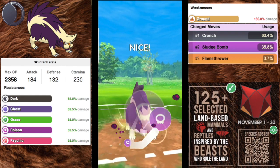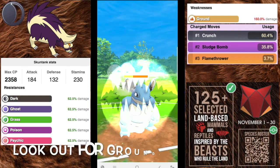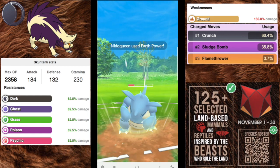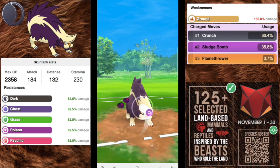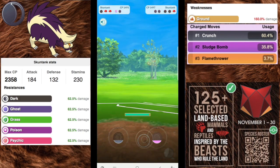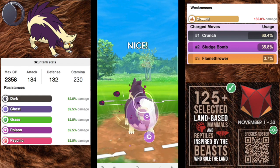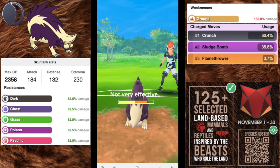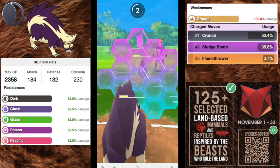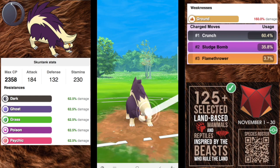With the charge moves, Crunch is necessary. For the secondary move you have some wiggle room — you can go Sludge Bomb for extra poison coverage, or Flamethrower which helps against ice types and in the mirror matchup against another Skunktank. You definitely want Poison Jab as the fast move. Skunktank is a soft counter to Charm and fairy users, so it's a good generalist that can keep up shield pressure with Crunch.